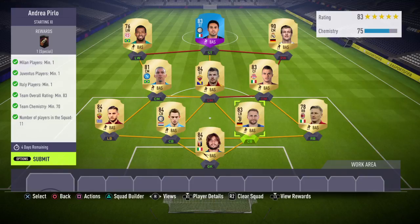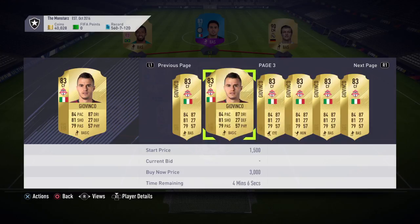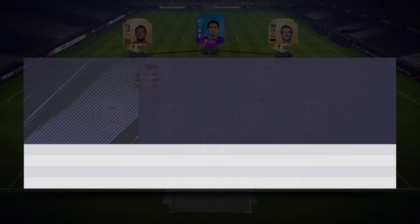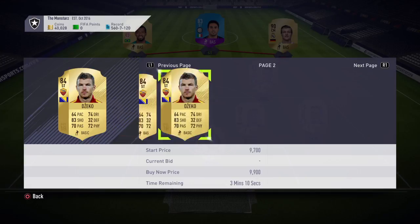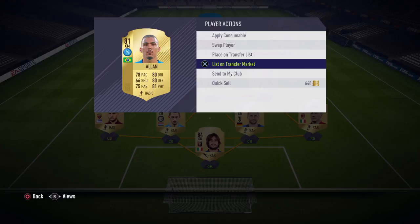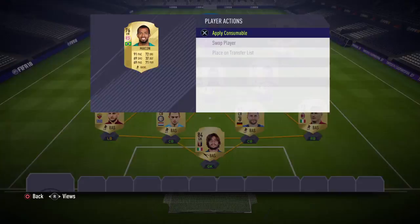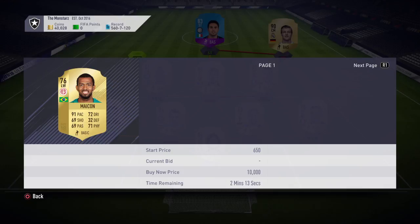Our Italian player is Perrin, though we do have a few others. Giovinco is in the centre mid spot — you can pick him up for about 1.3-1.4k, quite cheap. Ed and Jacko, even though he's a striker, still works with the chemistry — he's quite expensive at about 5k. Alan costs about 2.6-2.8k. On the left wing spot we're using Mikon — about 800-1000 for him, that's perfect.